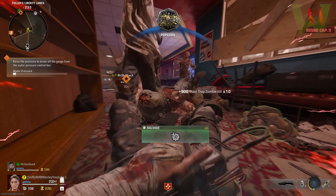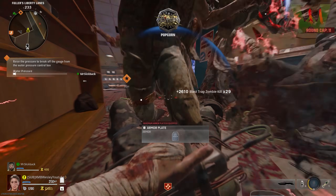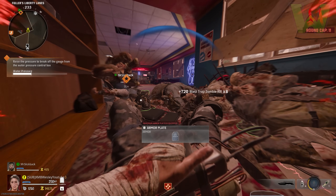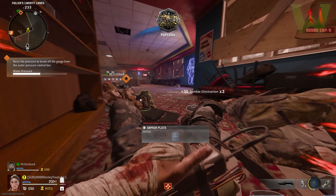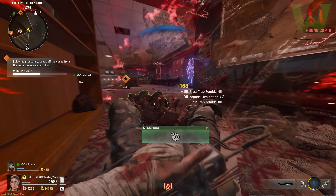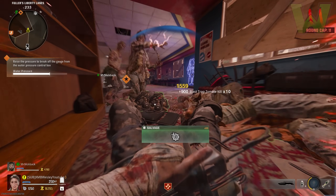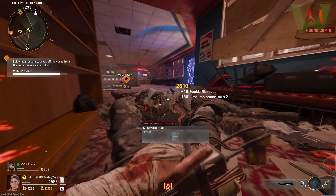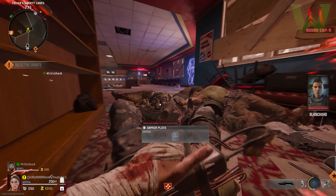The fully AFK god mode XP glitch is back and today I'm going to show you how you can do it solo or as a team. You have to do it in directed mode. There's a way to do it so that you can get the maximum amount of XP and stay AFK overnight without having to move your mouse or character at all. They made updates in the latest patch for season one so that in regular standard zombies mode you have to be moving a certain amount, which can cause you to die.